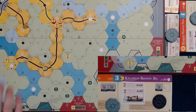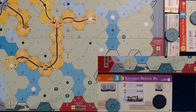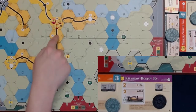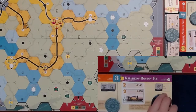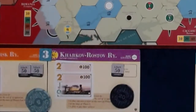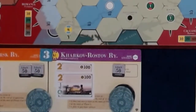The KR operates — he lays a gentle town at E13. Runs a 2-train for $60, runs a second 2-train for $70. Half pays $65 to the company, $65 to the player. The stock price increases to 50. He pays his $5 loan interest and then pays off the $50 loan. He does not purchase a train.